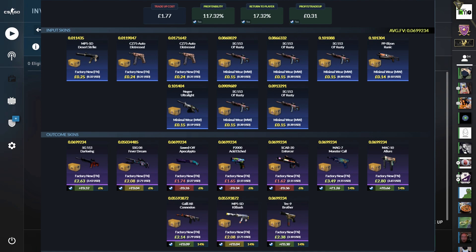For this version, we get a 17% return and an 82% chance to profit. That's going to be on the SG Darkwing and the Scout Fever Dream from Prisma 2, and then all of the Fracture skins. Some of the profits are very small, but it's profit nonetheless.